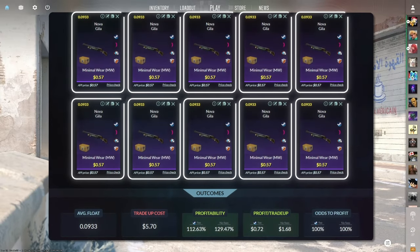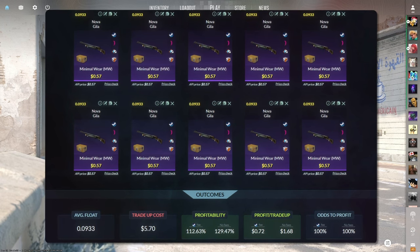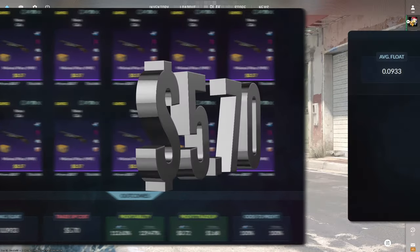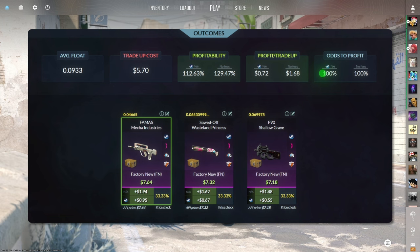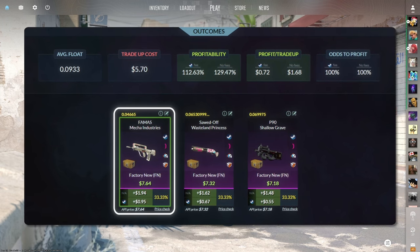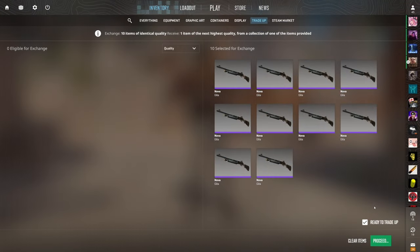The next trade-up consists of 10 Minimal Wear Restricted skins from the Glove case, below a 0.0933 average float. Get each input for 57 cents or less. This trade-up costs five dollars and 70 cents total and has 112.63% profitability after Steam fees with a 100% chance to profit. Of the three profitable outcomes, the Factory New Famas Mecha Industries is the best at 95 cents of profit.